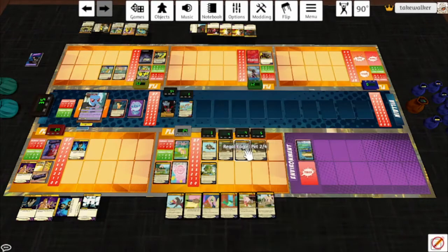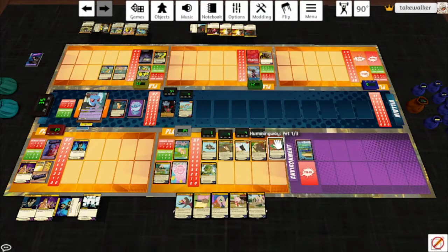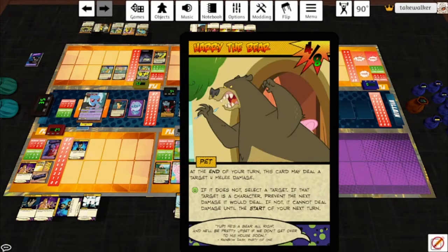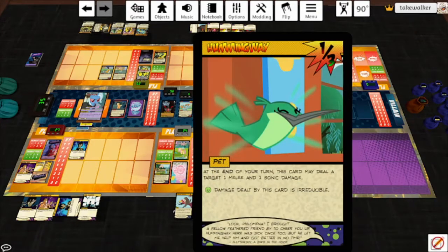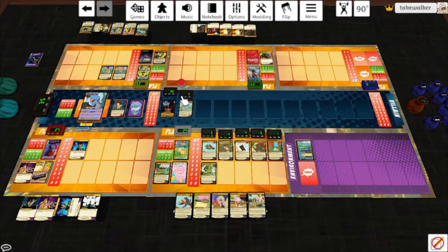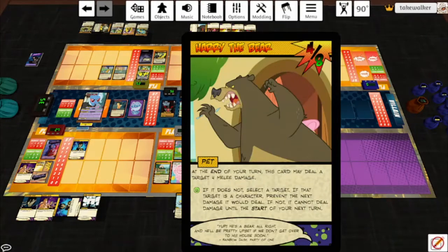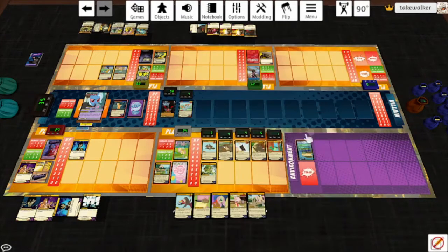Regal Eagle is at full, so I can play a card — let's play Hummingway. He might not live, but that's fine. Harry the Bear is not at full, so at the end of your turn this card may deal a target four melee damage. Let's hit the villain. And then Hummingway deals a target one melee and one sonic damage — we'll hit Snips with that. If Harry's at full, he can actually prevent cards from dealing damage instead. Equestrian Environs plays Quarry Eel.